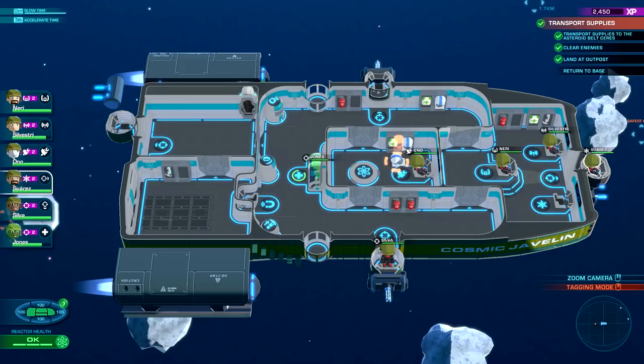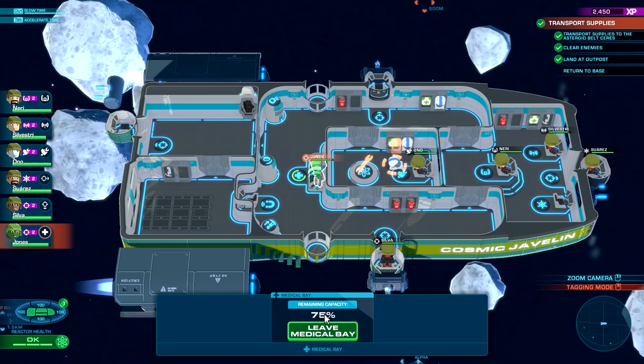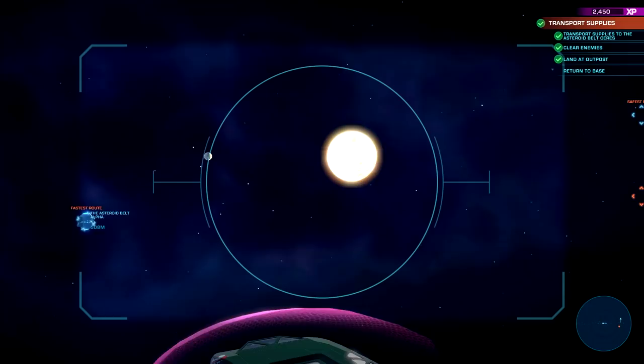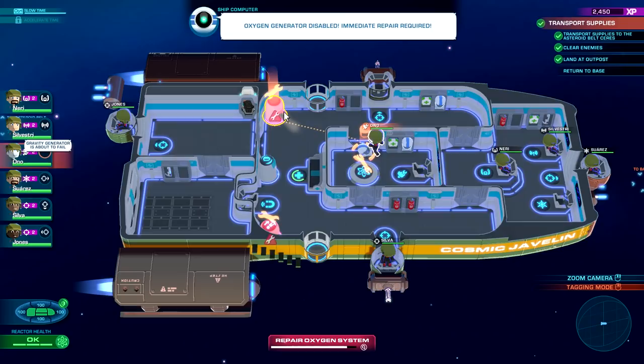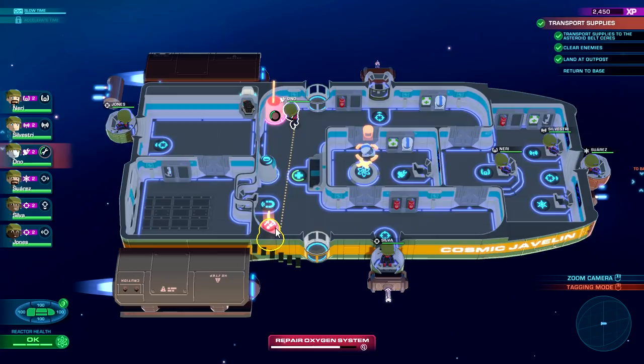Turn on some gravity. Is anybody else injured badly? Our communication guy is a little bit injured and Jones is being fixed up. We have a limited medical bay — I wonder if we can upgrade that. There are actually two routes here: safest route or fastest route — I'll take safe. We headed back to Earth through the safest way and it looks like we have a problem — we'll need our little buddy here to fix it.